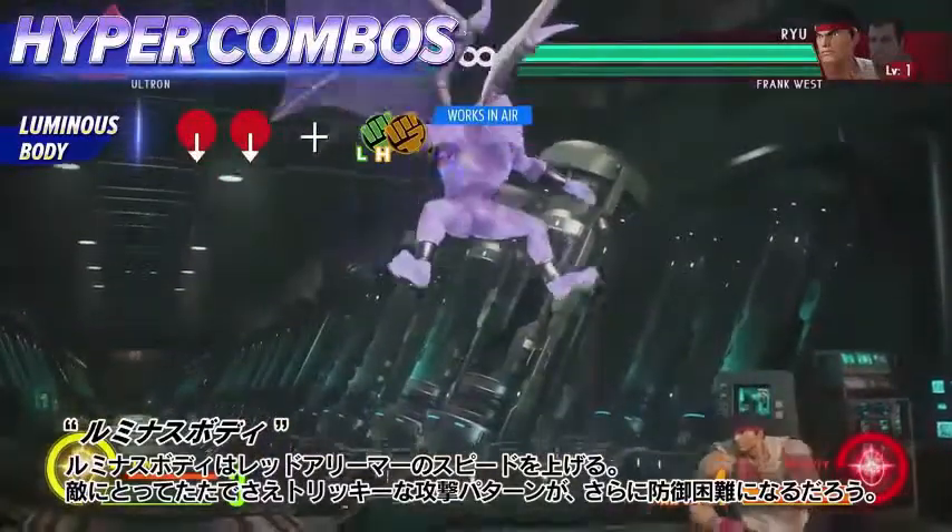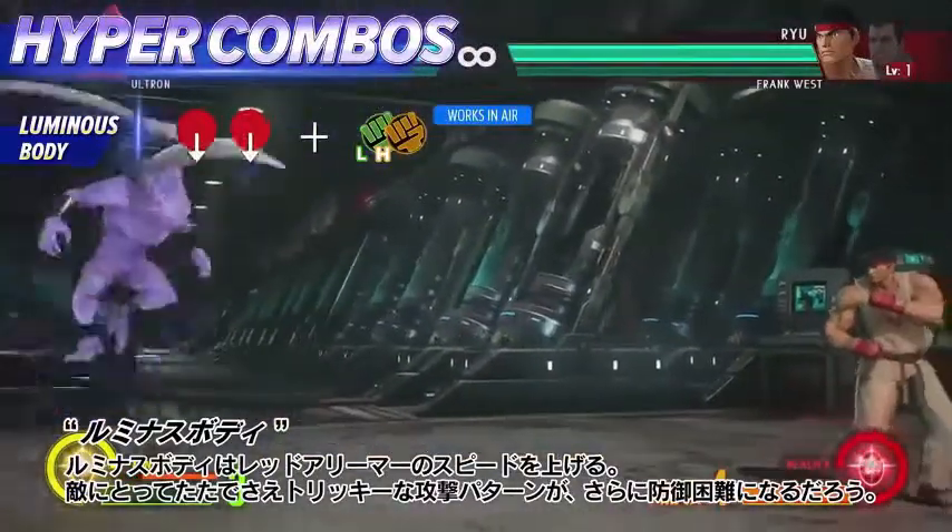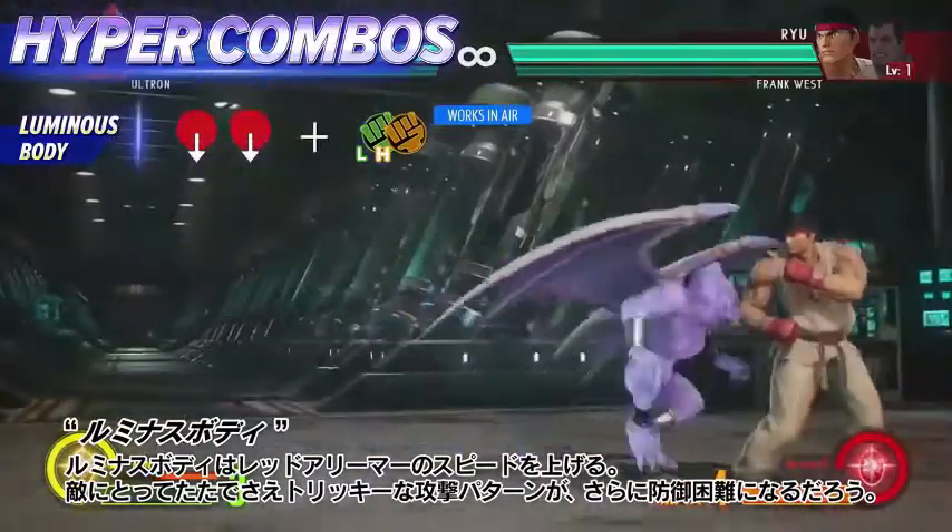By increasing Firebrand's speed, Luminous Body makes his tricky attack patterns even harder for the opponent to block consistently.